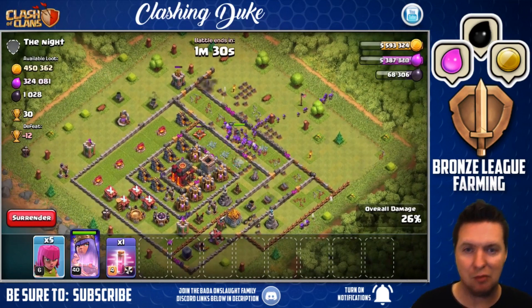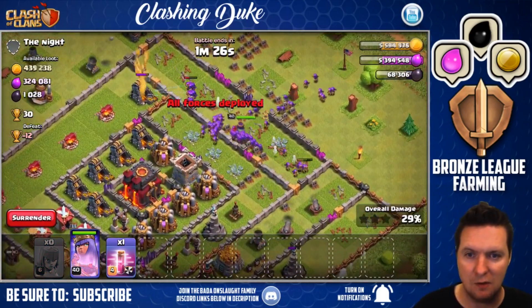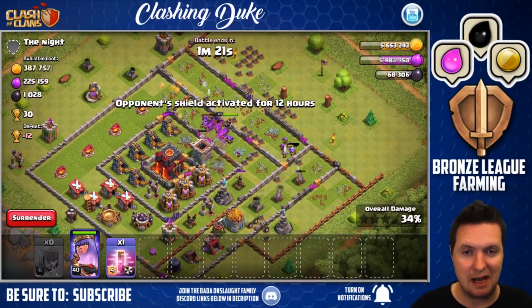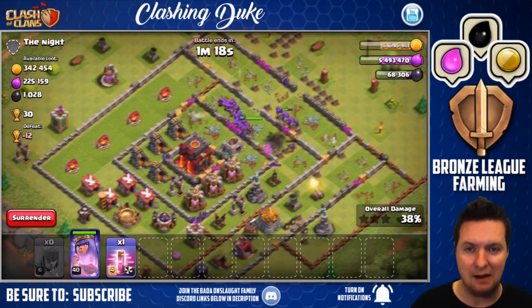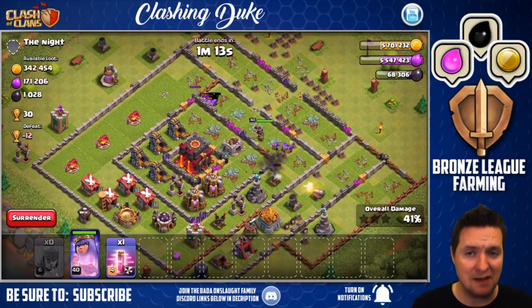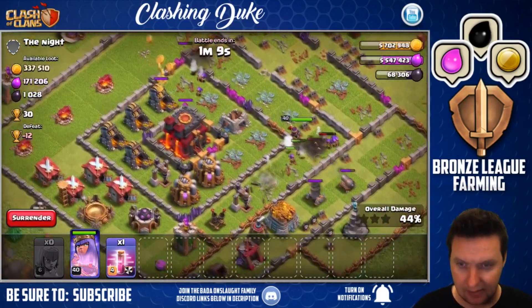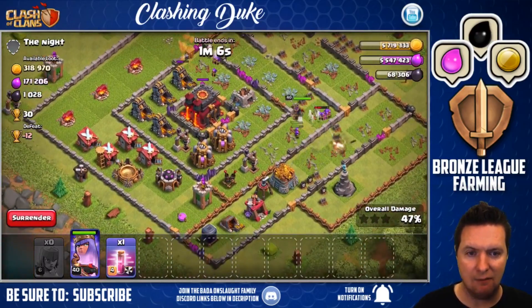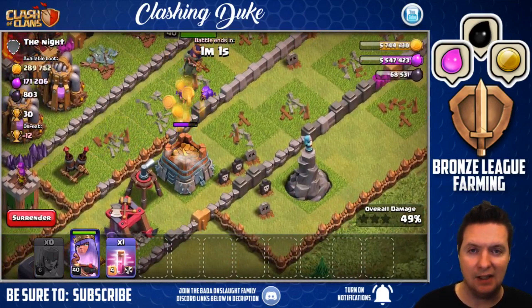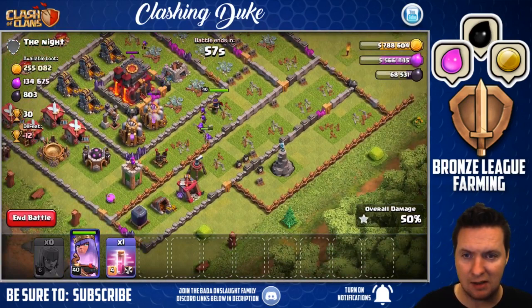We're just gonna bring them in, kind of like a parade — an archer parade if you will. So hopefully there's no big-time splash damage in the center there. When I say big time, I'm just so used to going up against masters and champion league defenses. And here this guy is a town hall 10 with pretty much level one — is that a level one wizard tower? I haven't seen that in like four years.